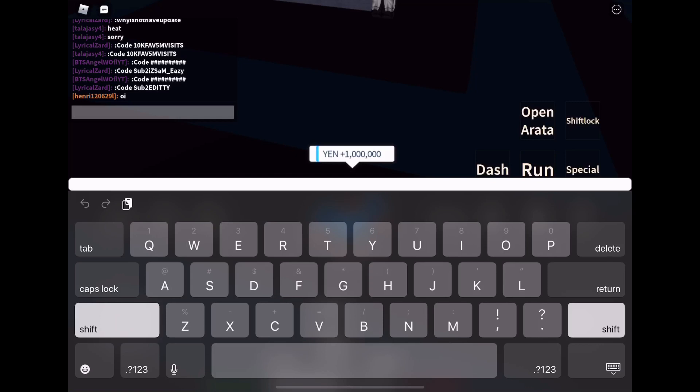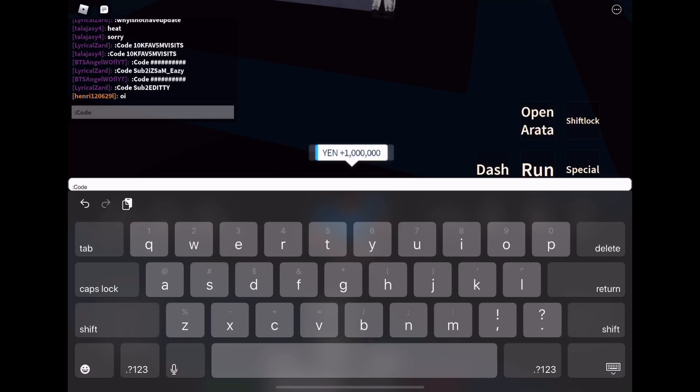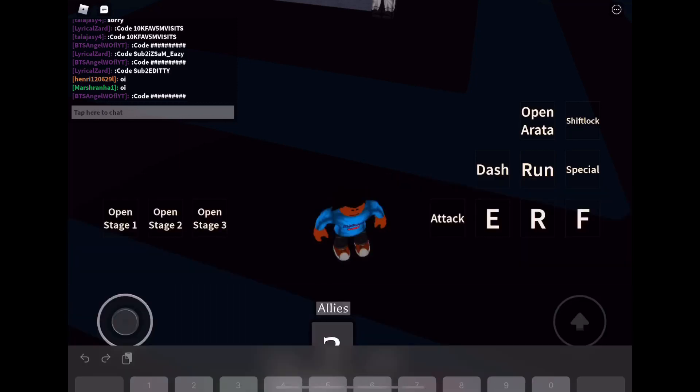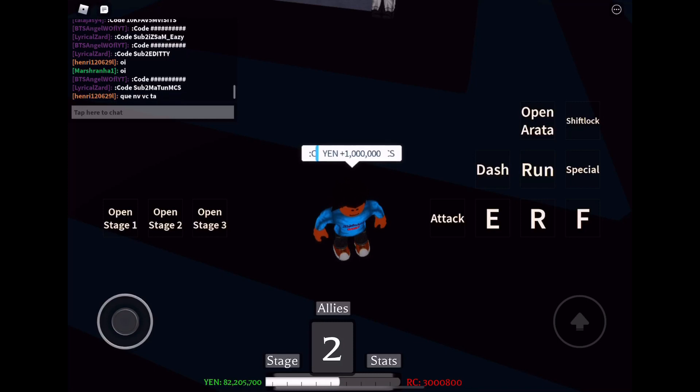The next code is SUB2MATUNMCS. This one is S, U, B, the number 2, then M, A, T, U, N, and then all capital letters M, C, S. Sub to Martin MCS — that will also give you 1,000,000 yen.